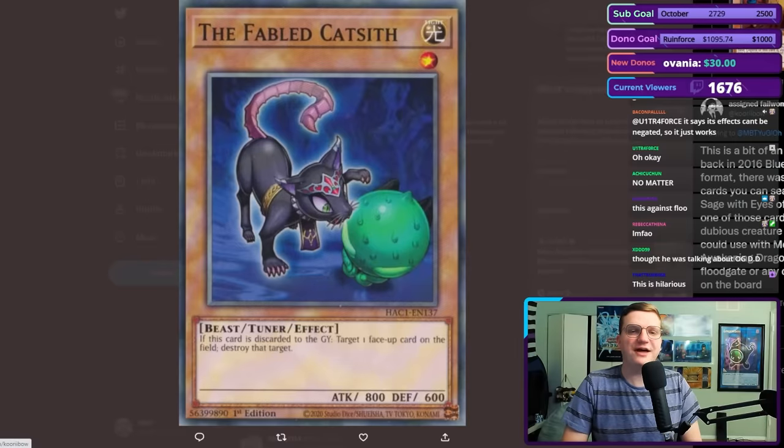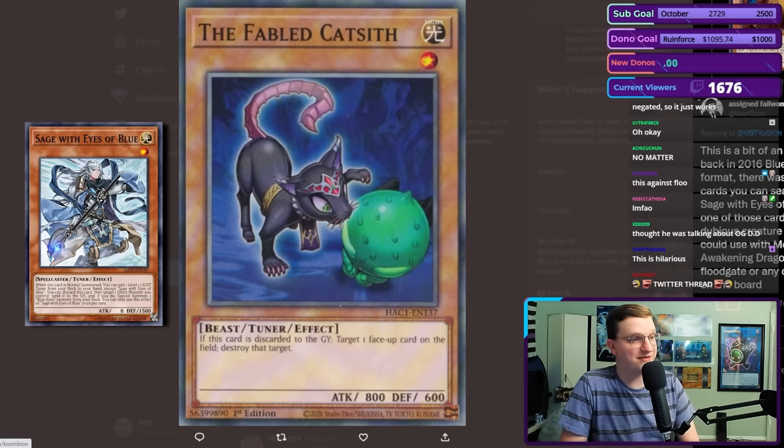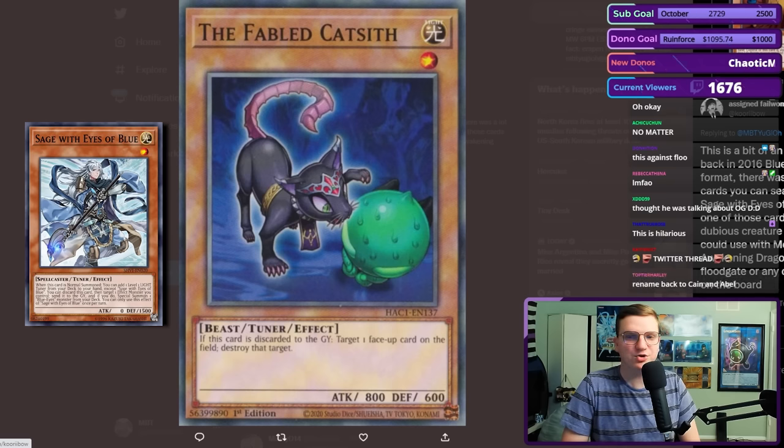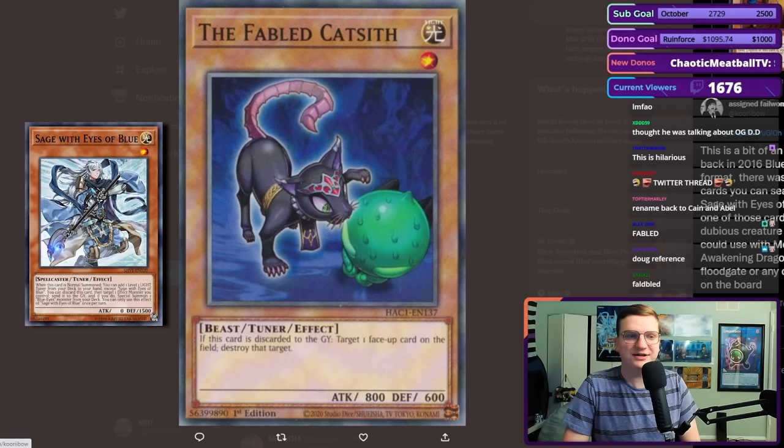This is a bit of an old one, but back in 2016 Blue Eyes format, there were a lot of cards you could search off Sage with Eyes of Blue. If you're unfamiliar with that card, it adds a light tuner from your deck to your hand. This is one of the cards that was a dubious creature you could use alongside Melody of Awakening Dragon to pop a Floodgate.